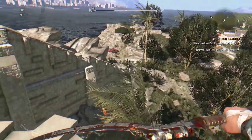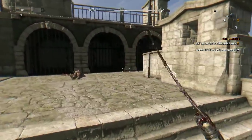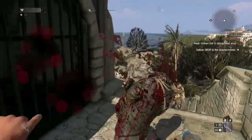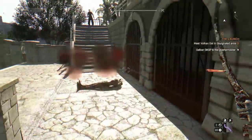Hello everybody, welcome back to Dying Light. Today I've got another blueprint location guide for you guys, and I'm going to be showing you exactly where to get the blueprint for the Right Hand of Glover, which is like a bomb grenade mod kind of thing.